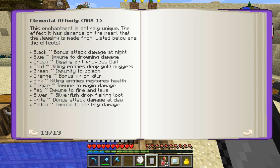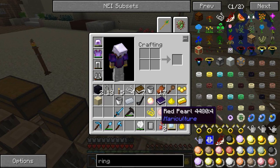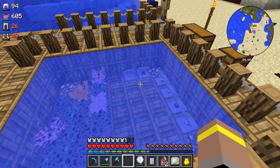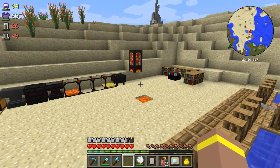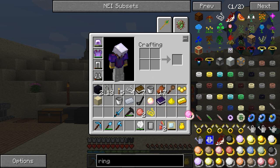There's also Midas Touch - orange gold: killing entities drop gold nuggets, which is pretty cool. I need to get this elemental affinity on one of the pearls. Black gives bonus attack damage at night, blue gives immune to drowning damage and digging dirt provides bait - good if you're going fishing. Orange gives bonus XP on kills. All of these are really good. I think what I'm going to do is enchant a load of pearls first before I make any of the jewelry, and then make the jewelry with the pearls that I have - that's probably a better way of doing it.